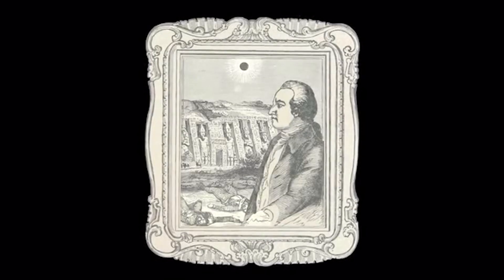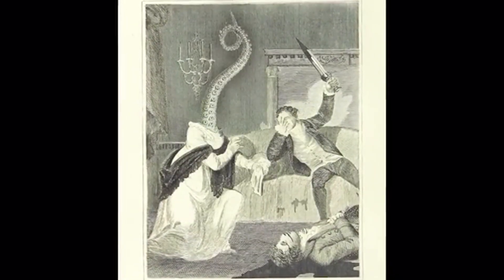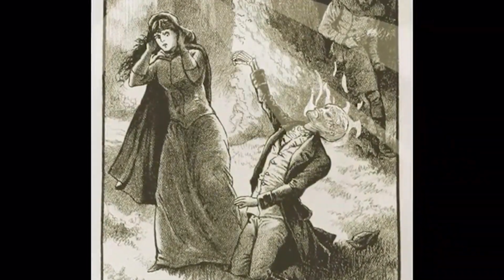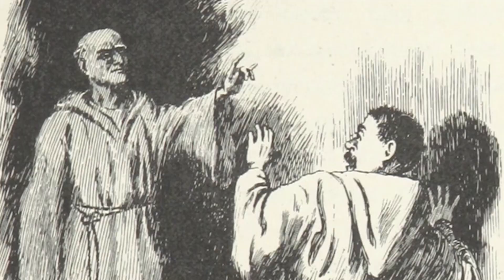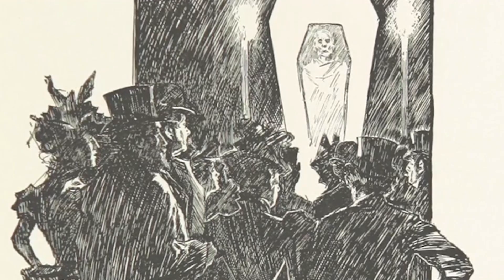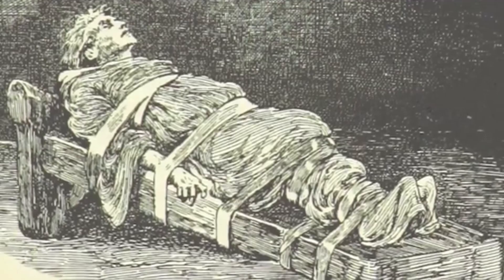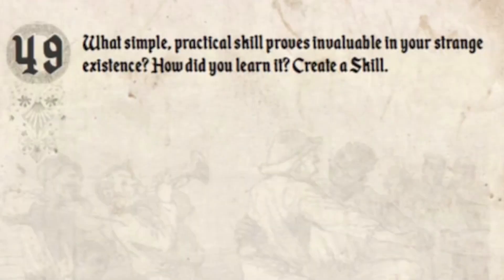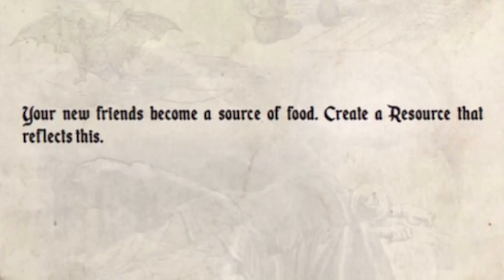It wouldn't be a Halloween Kickstarter without a couple of creepy ones. Thousand Year Old Vampire is a solo RPG from Tim Hutchings, who did the game Dear Leader, a goofy party game we've talked about on our channel before. This is a very different type of game — not comedic, very serious, very dark, very weird — where you play as a vampire keeping a journal or log of your adventures throughout time. It can be played with multiple people, but it is really designed as a solo game. You have a certain number of stats; memories are one of the special things that play a big part in the game. You have a character sheet as well as a log, and there are going to be different prompts that come up that you need to respond to.